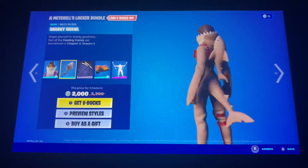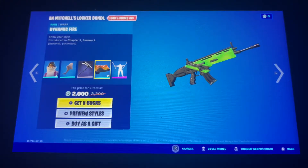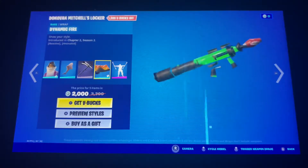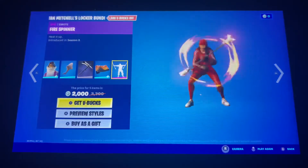With Cody Chomps, the Sharky Shawl, the Stark Splitter, the Dynamic Fire, which is both animated and reactive — oh, it changes colors, that's really sick — and then the Fire Spinner emote.